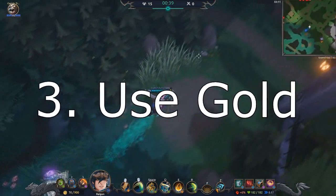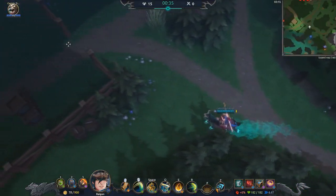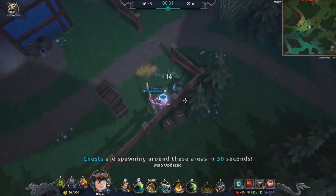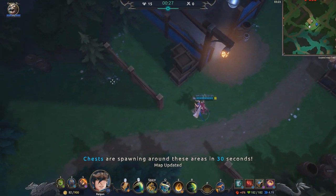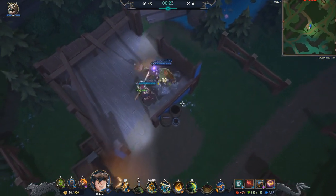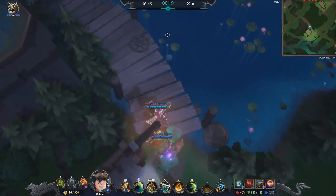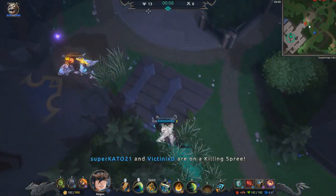Number 3 on the list is Use Your Gold When You Can. There are a bunch of merchants on the map and they will help you get to a higher level faster. There's no point to hoard gold in this game because there are no big ticket items — the max is around 360 or so, which you should have by the 5 to 10 minute mark. Make sure you spend it on health pots and items, because your gold is only as effective as when you actually buy the item. Gold in your inventory means literally nothing.